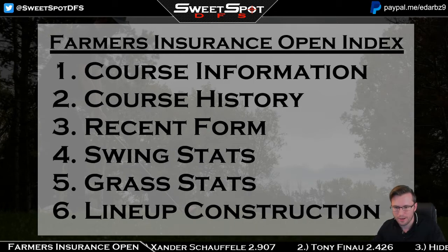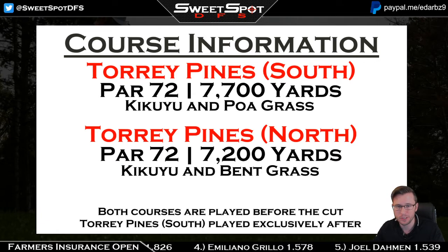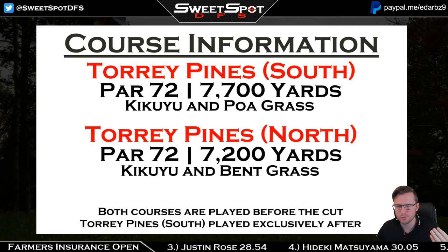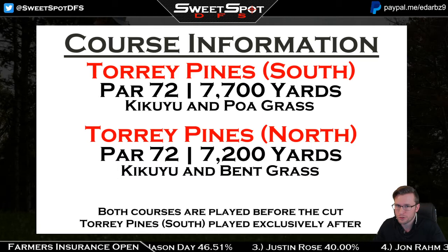We're playing at two courses for Thursday and Friday's rounds: Torrey Pines South and Torrey Pines North. Torrey Pines North is the easier of the two. It's been common advice to target players on the North course for showdown slates, but low scores are also doable at the South course — Justin Rose shot a 66 there last year.